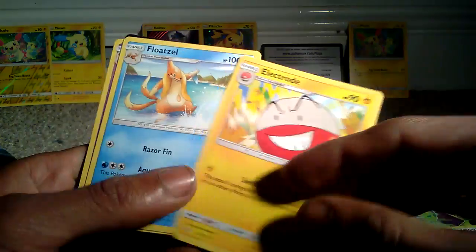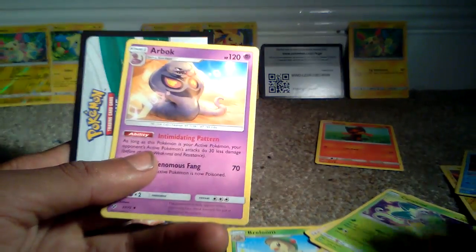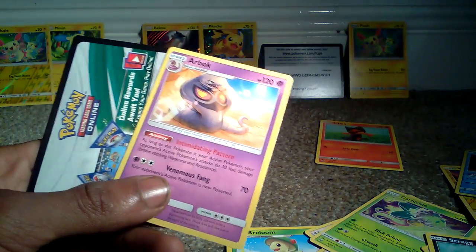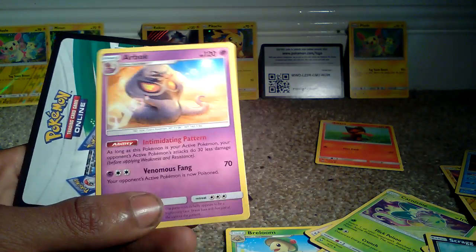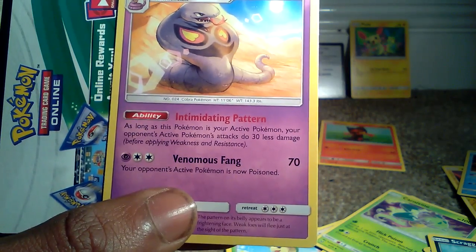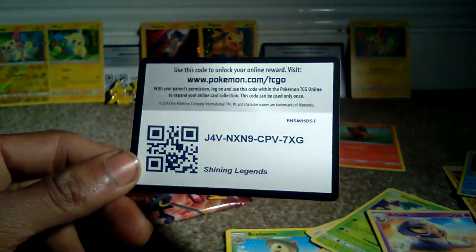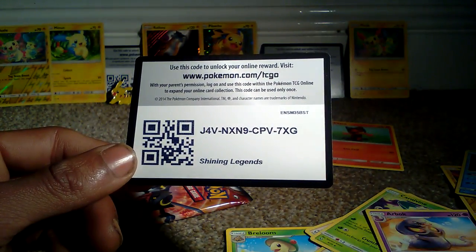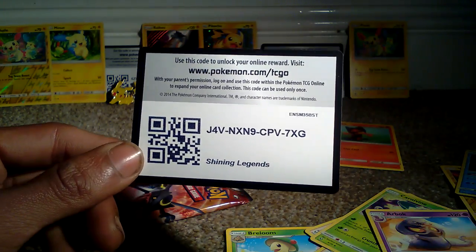An Energy card, an Electrode Gen 1, a Floatzel, and an Arbok. I always just like Arbok. Cool thing about Arbok and Ekans - if you look at Ekans backwards, it says Snake, and if you look at Arbok backwards, it says Cobra, because they're the animals they are based off. And to prove that, if you look at what type it says - it's a Cobra Pokemon. Here's the code card, which is J4VNXN9CPV7XG.